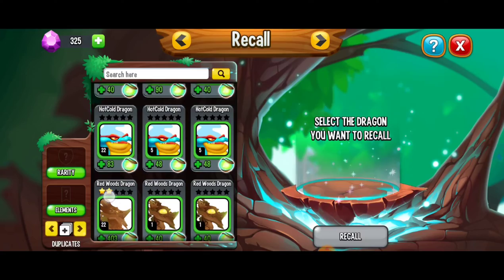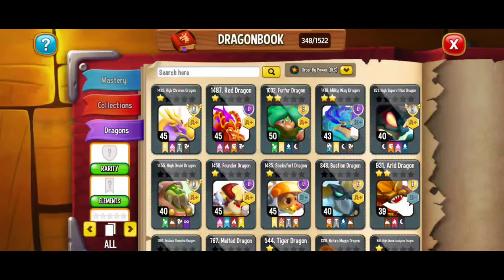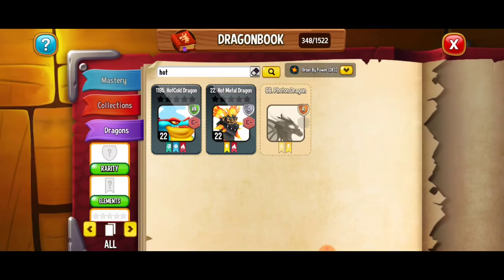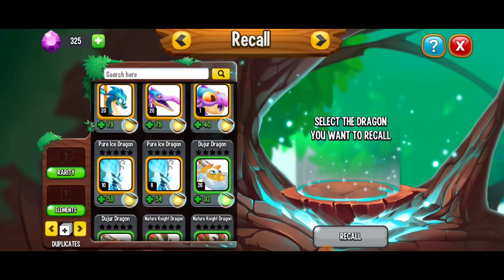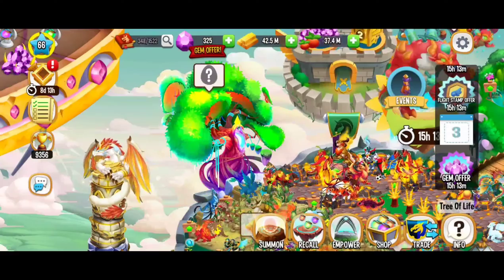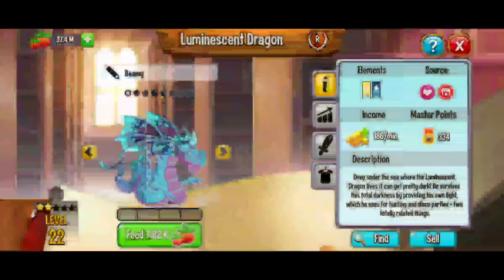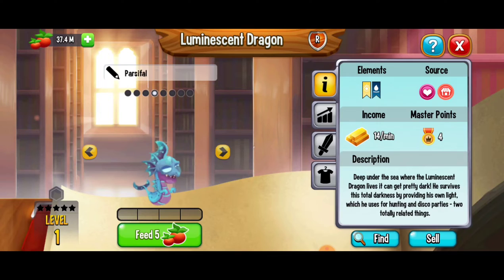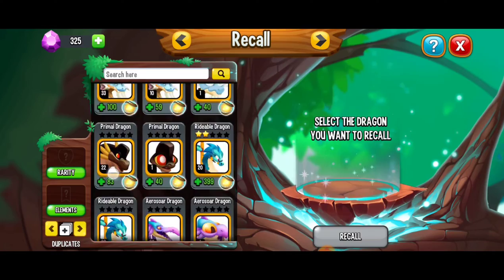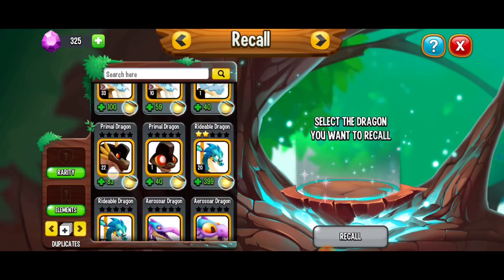So here if we go through these, let's check out the hot cold dragon — maybe that one will be a good example. Here we've got the level 22 and then the level five and the level five. Both of them give you 20 master points. Not the best examples right now, but there's got to be one that will demonstrate what I'm talking about. Maybe the luminescent dragon. We're just going to go there and find luminescent. Here we've got the dragon — a level one luminescent dragon. Will any of these be different for master points? Of course they're all the same. Anyways, no biggie. I just like to check — I usually recall the dragon with the least master points.